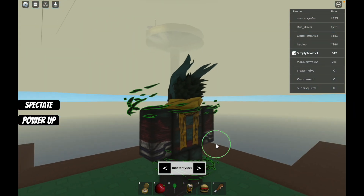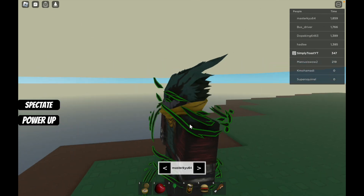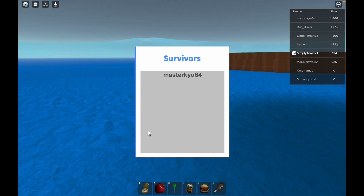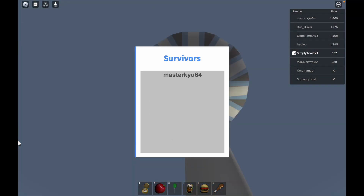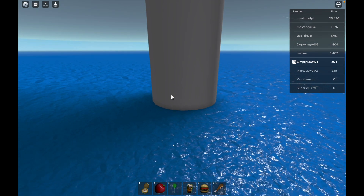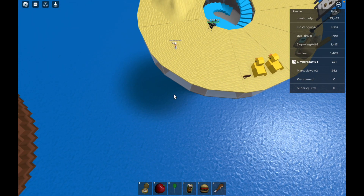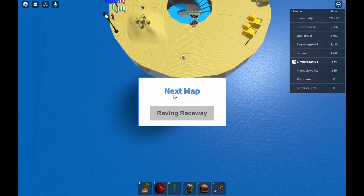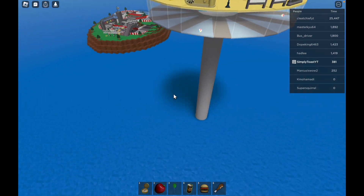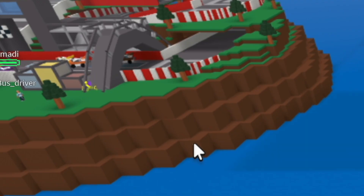This guy's a master - shout out to you, you're really good at this. That one just looked... but it was the guy that died earlier. This guy was the only survivor, that's really sad. Where is he? I don't see him, I'm spectating him. I think the spectate is broken. Where am I? I'm over there - all the way over there, that sucks.